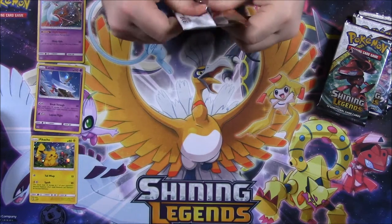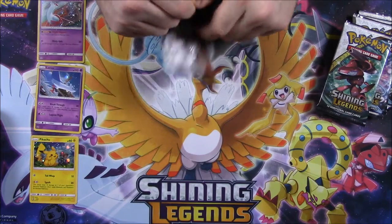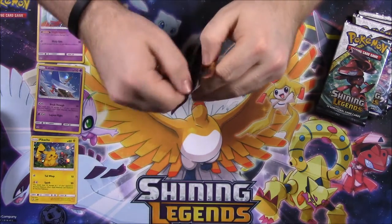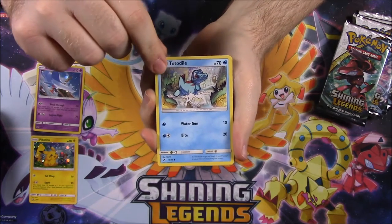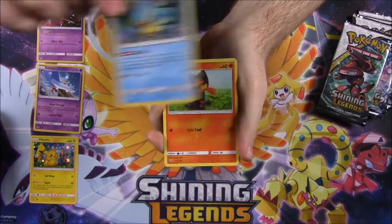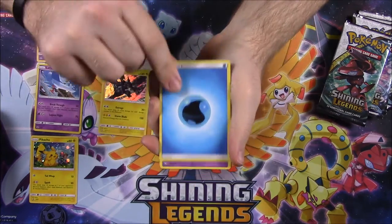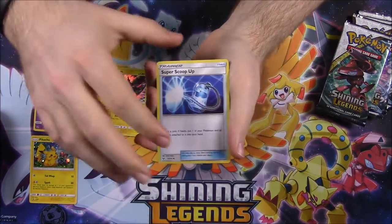The only shiny Pokemon from this set that I have is Mew, so I need to find another. I have pretty much everything else I could want from this set except for the Full Art Trainer, and the only GX I don't have is the Zoroark I think. First pack: Totodile, Bulbasaur, Golett, Croconaw, Litten, Stunfisk as the reverse holo, and a Zekrom as a rare — which is cool. Then Water Energy, Golurk, Spiritomb, and Super Scoop Up.